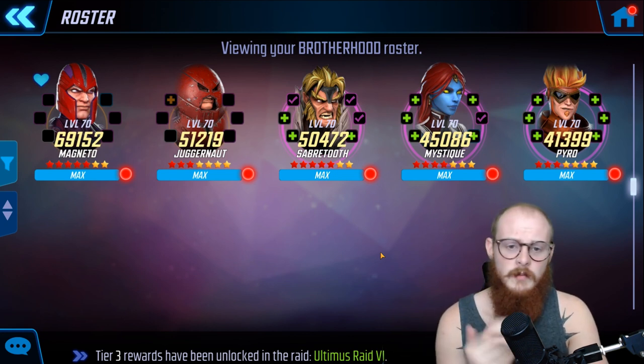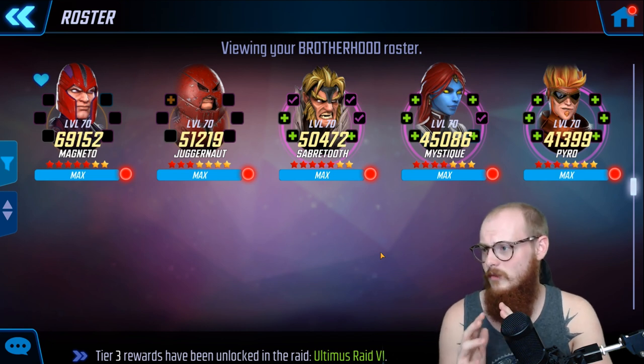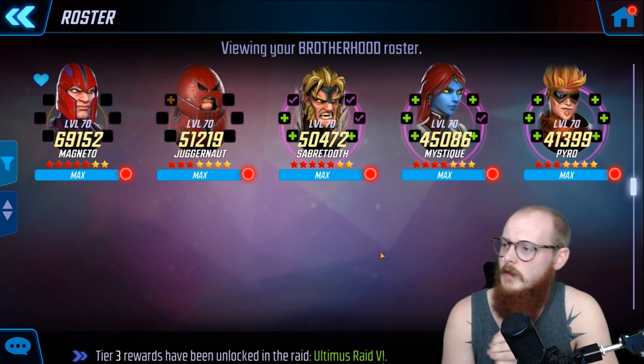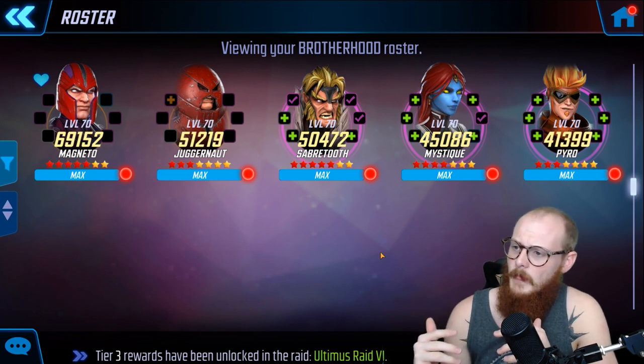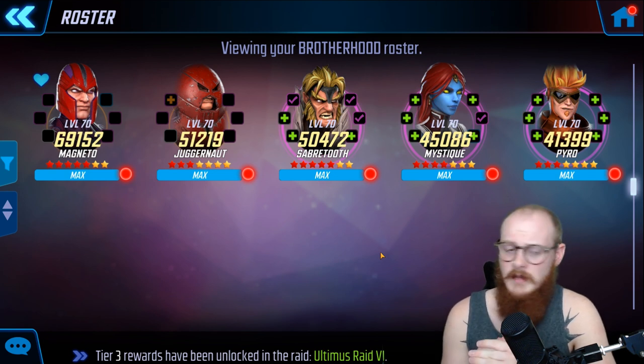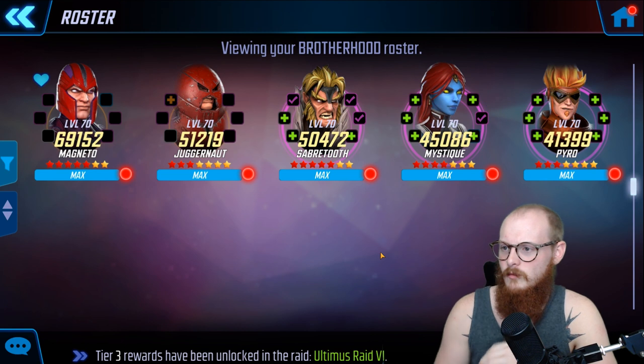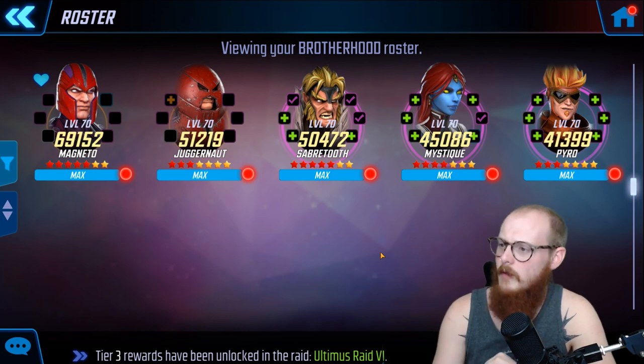Magneto and Juggernaut paired with Ultron makes one of the best arena teams in the game right now, so you don't even need the rest of the Brotherhood for that. For a pure Brotherhood team, Mystique can actually be replaced by Venom or Carnage since it's a debuff-related team. But Pyro is very imperative — you can't really run a pure Brotherhood team without him.